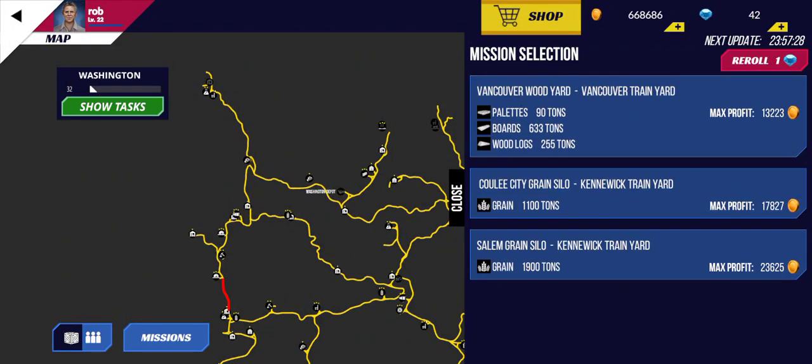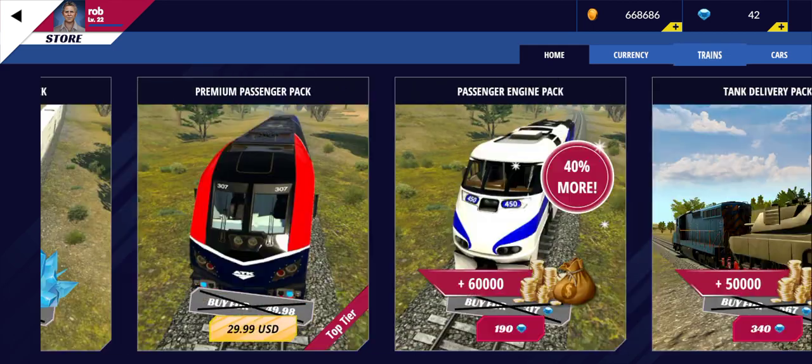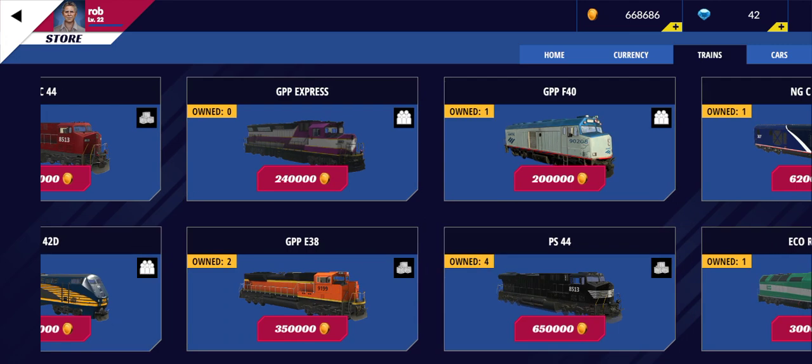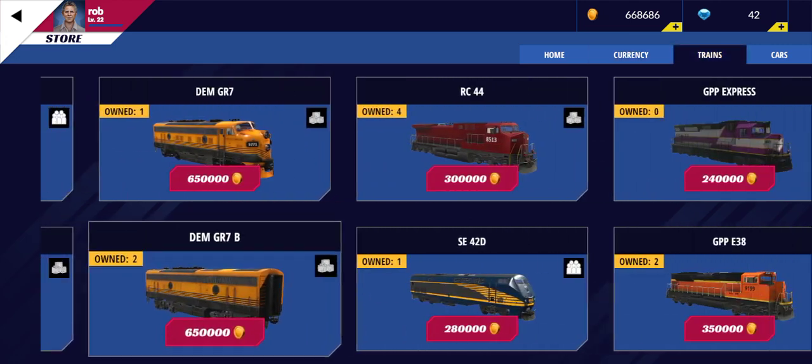Welcome back everyone to Train Simulator Pro USA. In this video, all maintenance way work has been completed and we also have a brand new locomotive, a GP Express unit.